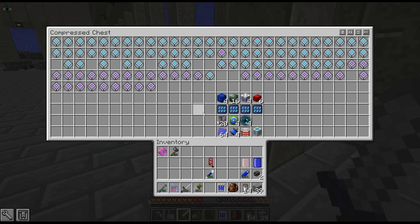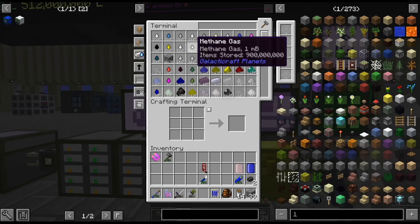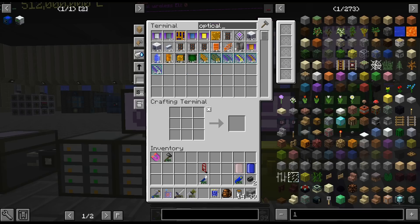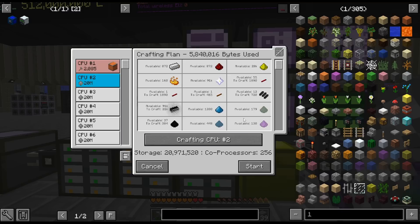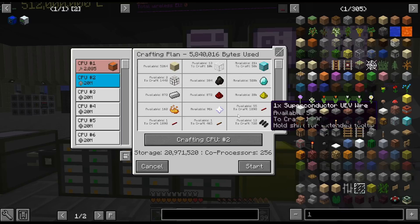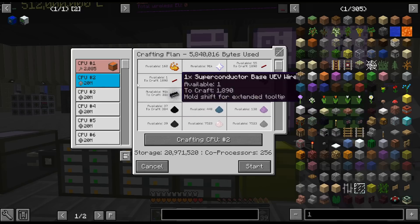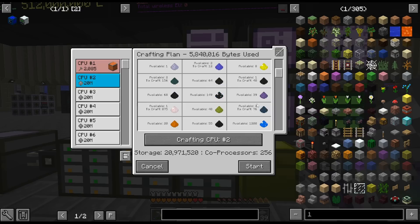Boy, these 20 optical mainframes — holy cow. Kind of underestimated how many resources go into 20 of those. As we can see: 528,000 diamonds, 91,000 nether stars, 110,000 Cosmic Neutronium. Yeah, these are quite expensive.